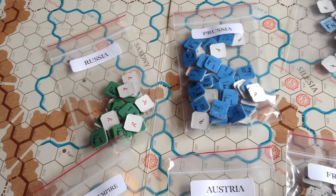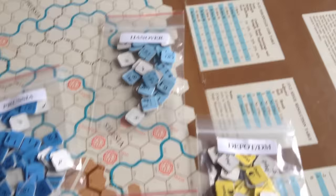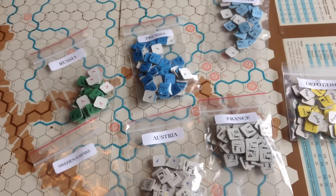The counters are fairly simple, and I didn't feel compelled to put them into trays because the counters are so generic. You get the Russians in green, Russians in kind of a dark blue, Hanoverians in a light blue. French is sort of a light gray, making them very similar to the Austrians, which are white. You get Sweden and Empire troops in black and a darker gray. Your generic counters are yellow to show depots and demoralization. We'll take a closer look at the counters and the leaders.